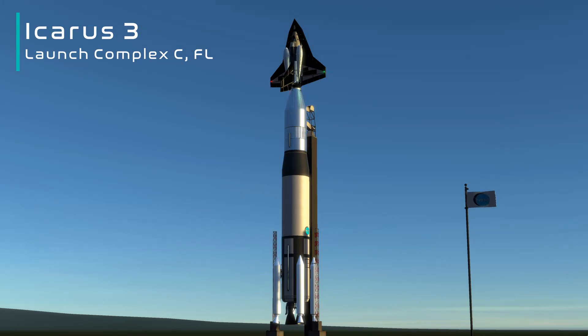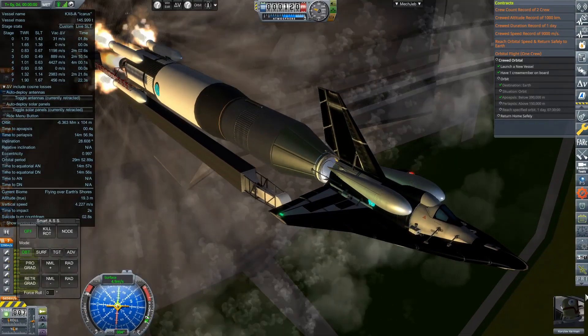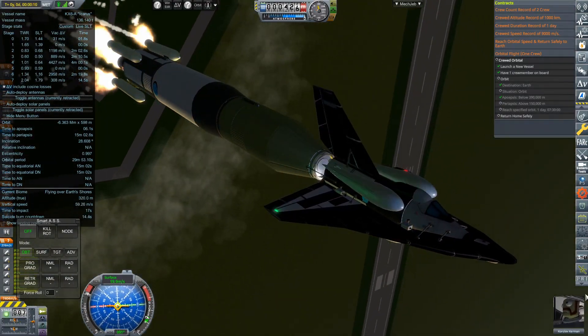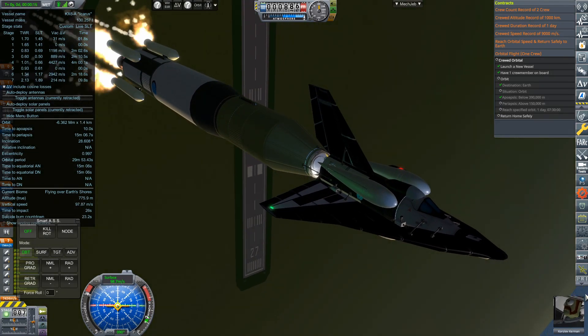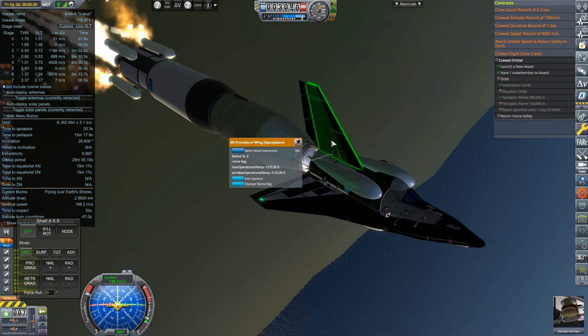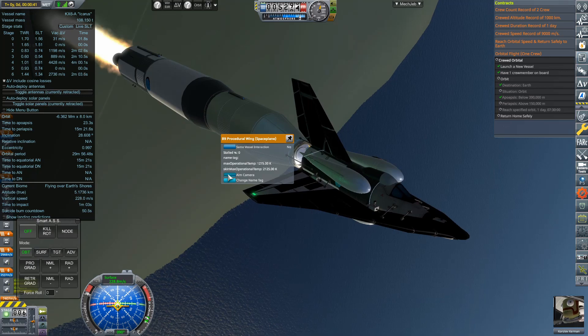Welcome back to Realism Overhaul. Today we are launching Icarus 3 from Launch Complex C in Florida. This design of Icarus is the exact same as the previous episode — drop tanks and all. We actually have a completely new iteration of Icarus which looks to solve all of Icarus 3's problems.